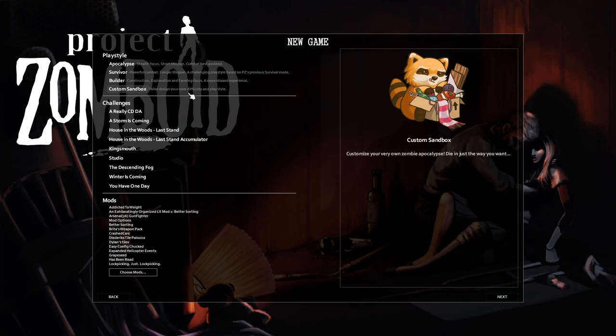I'm doing the custom sandbox as always. The mods haven't changed much from the last run except I removed a couple, just because that functionality has been added to the vanilla version of Project Zomboid — things like taped VHS tapes and the level-up notification showing when a skill levels up above your head. Both of those are now part of vanilla Zomboid, so I've removed those mods.